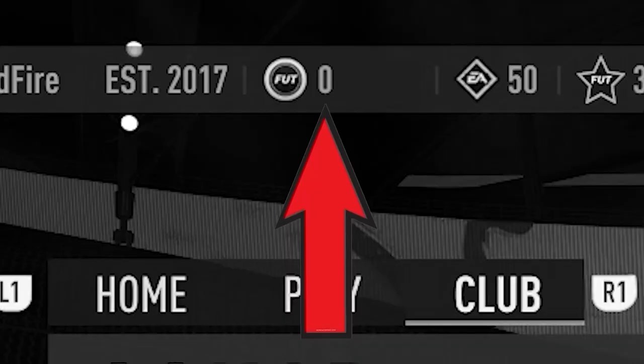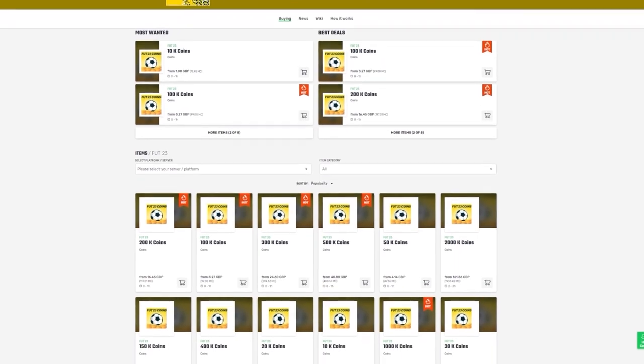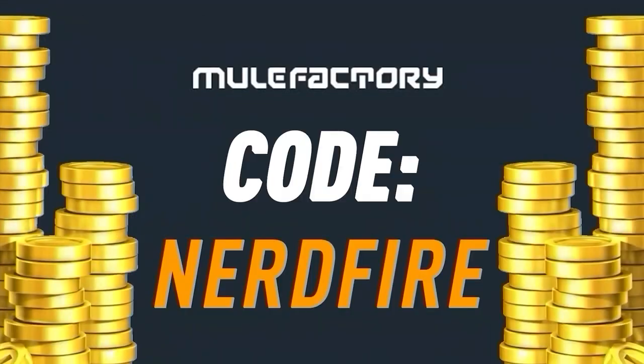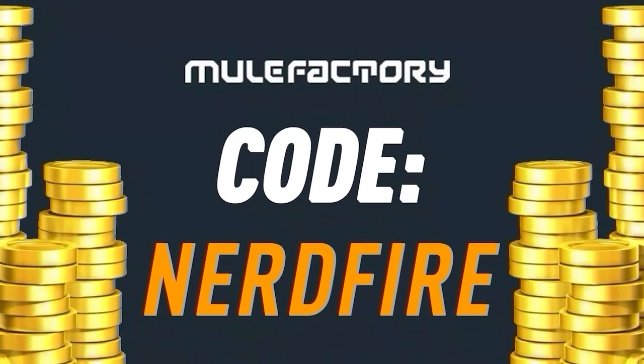Have you guys got a terrible team, no coins, and you want to buy some of the brand new players? Well, look no further than MuleFactory.com. Go over there to get the cheapest, most safe, reliable coins and use the code NERDFIRE at the checkout for 5% off your order. Link is in the description down below.